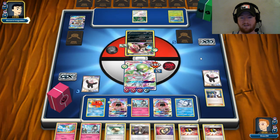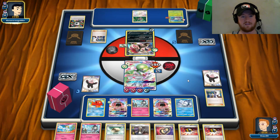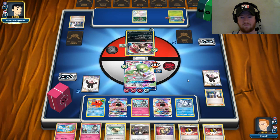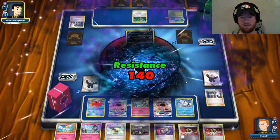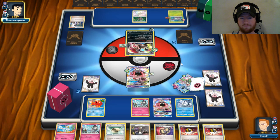Zoroark's hitting for 160 minus 20 — that's 140. Ow. He needs the DCE but I'm sure he's got it. That was a really intense last turn — I'm not a fan of what I did. So the DCE goes down on Zoroark. I'm going to be looking to see if there's a way to Candy up and get the knockout next turn. I can Ultra Ball for Lele for Skyla, but I just wouldn't have any energies. If I play Ultra Ball, discard Guzma and Float, get Lele, then another Ultra Ball for Candy...